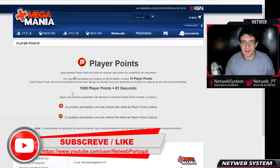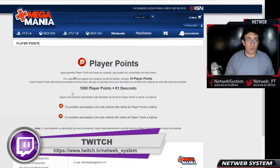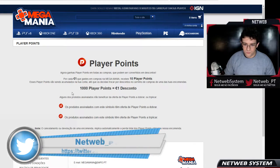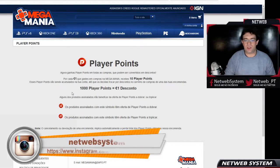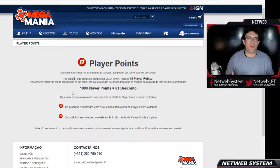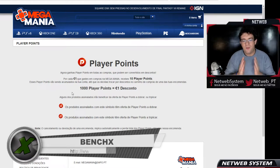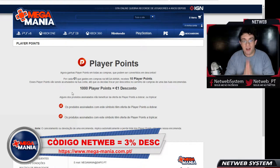1000 Player Points dão 1 euro de desconto. Isto é bastante fixe — se gastarmos 1 euro, ganhamos 10 Player Points, mas se convertermos, ao gastarmos 1000 Player Points, iremos ter então um desconto de 1 euro. Quem faz encomendas de muitos jogos, de muitos serviços digitais, quem compra muito merchandising, vai ter aqui uma excelente oportunidade de garantir mais desconto ainda.